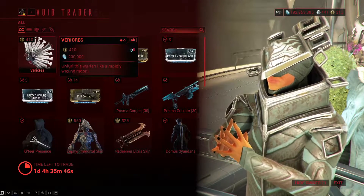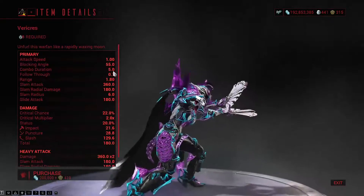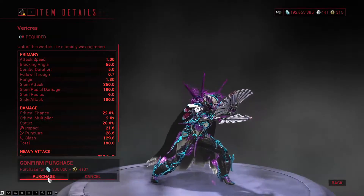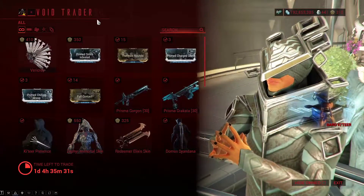So today he's brought the Veracrest, a warfan shaped like a rapid waxing moon. It's a new weapon. I don't have enough, so I'm gonna have to sell stuff for it, but I'll worry about that later.